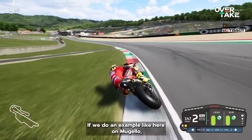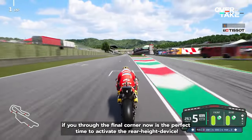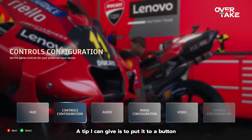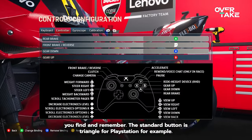If you do an example like I have here on Mugello — if you flick the final corner, now is a perfect time to activate the rear height device. I have a lot more traction and can gain a lot more speed than if I don't activate it. A tip I can give is to put it to a button you find easy to remember. The center button is triangle on PlayStation, for example.